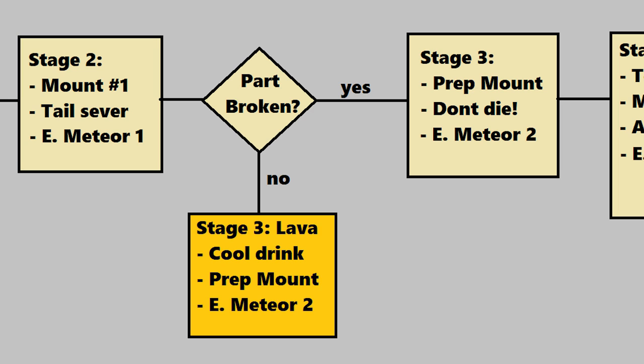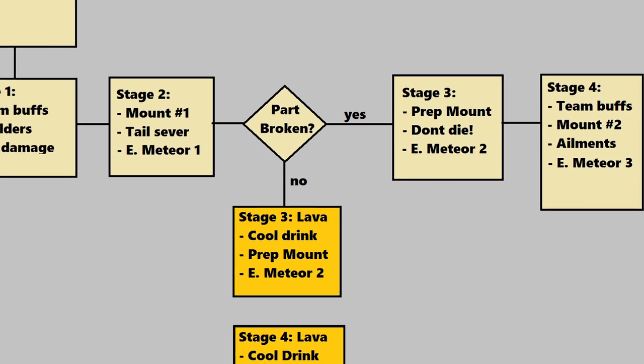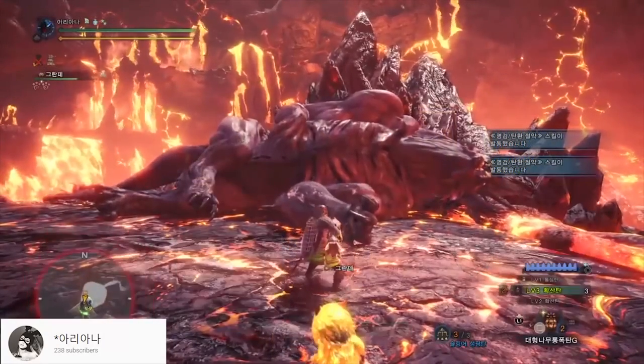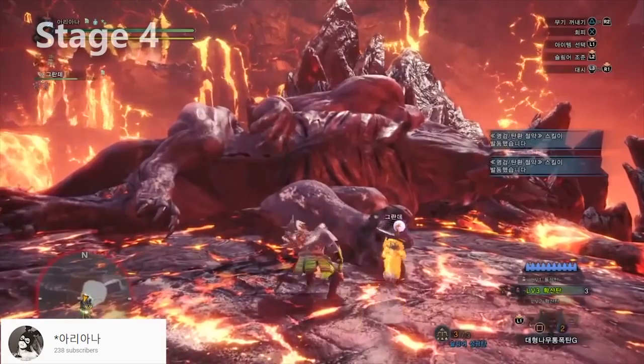After you deal enough damage, the Behemoth is going to move on to stage three. If you cut off his tail, not only do you get to have another carve, but you've nerfed one of his most annoying attacks, and you've caused him to move into the section of the map where you would normally fight Nergigante. Also, his moveset changes in stage three, and we'll cover this in more detail later. After dealing enough damage in stage three, the Behemoth is going to move on to stage four, the last stage of the fight.